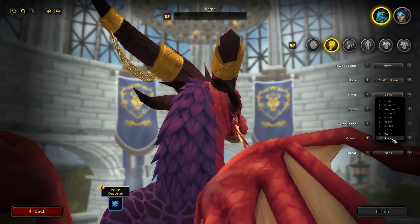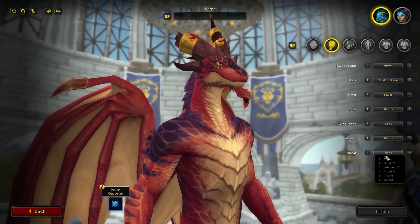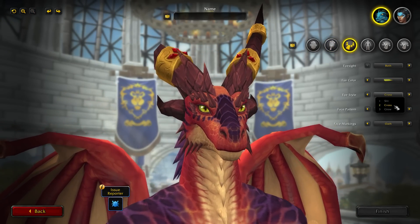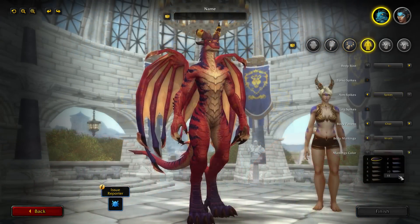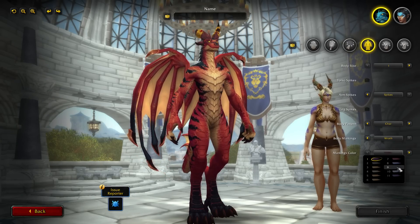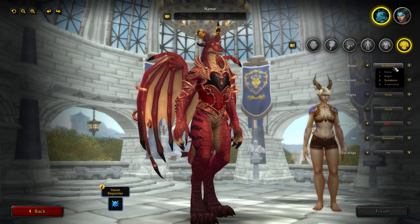Anything from scales, to scale patterns, the horns, the frills, the spikes, as well as various bits of armor can all be customized on your Dracthyr Evoker. And while your appearance does not impact your gameplay, this race-class combo is part of the unique features of the Dracthyr and the Evoker, and it's something worth considering when it comes to picking your main heading into Dragonflight.